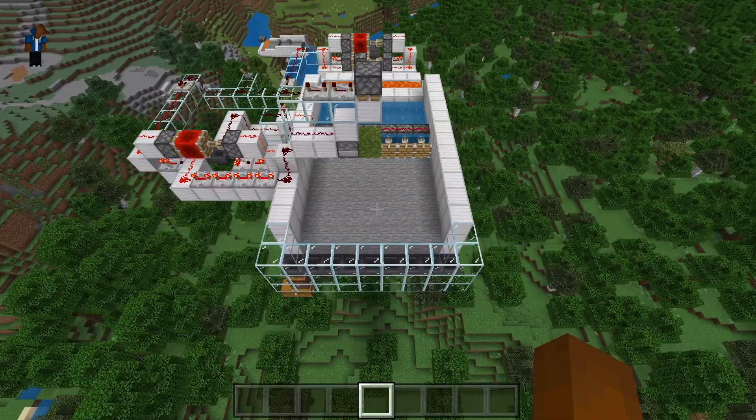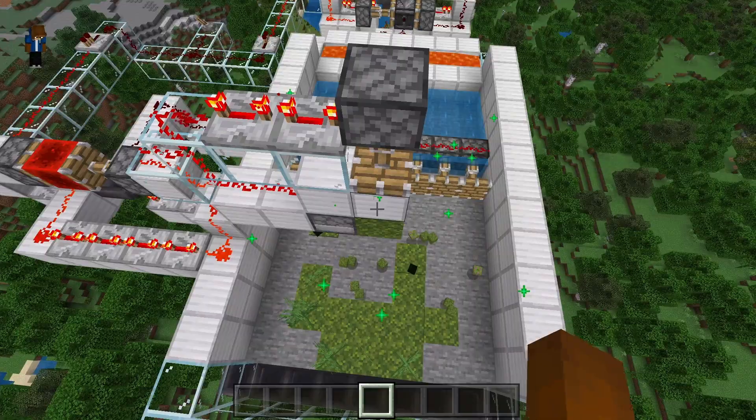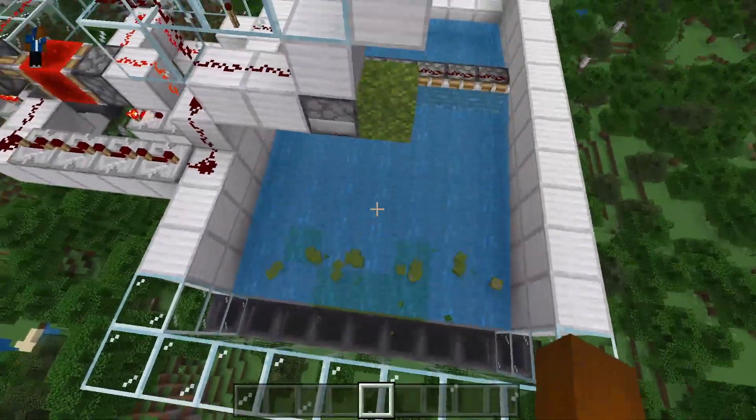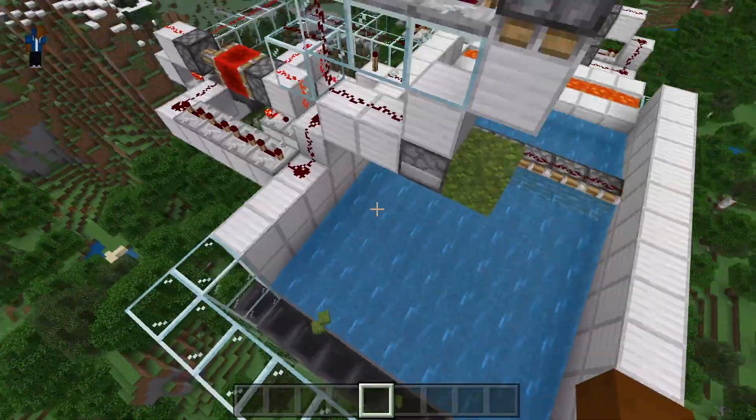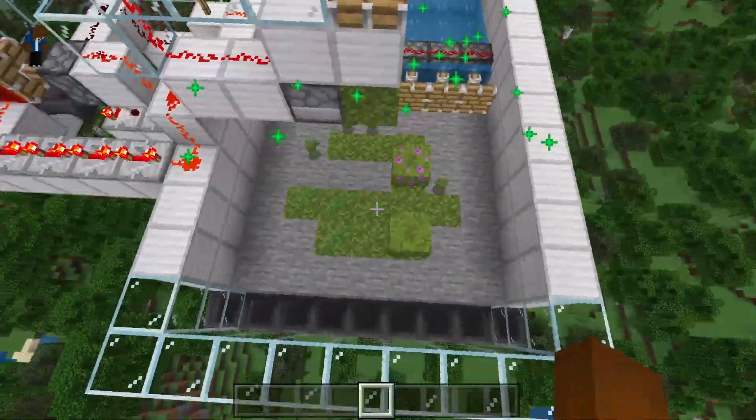It's just a limiting factor. For instance, if I had this piston to the side there'd be another block where nothing would ever grow. You need to have sky access to whatever area you have for it to actually be converted.